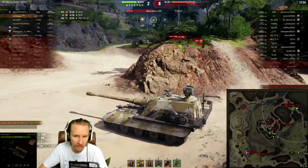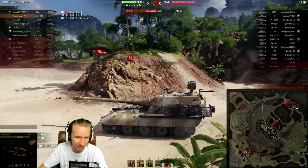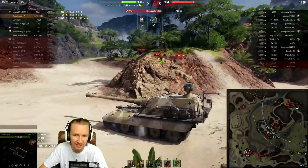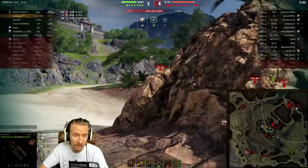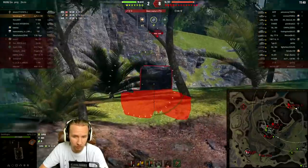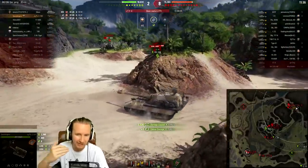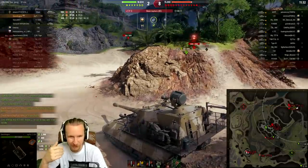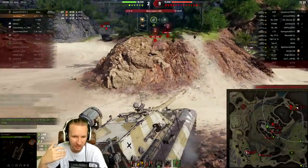I'm going to wait for that FV4005 to crest over this ridge line, because I expect that he doesn't care — he's on full hit points and up 6 tanks and 6,000 HP. This high explosive round should do on average 1,400 damage to the FV4005. And is there anything more satisfying than spending 1,000 to 1,500 credits to do as much damage as an FV4005 would deal with 8,000?